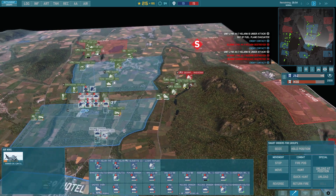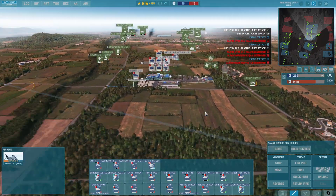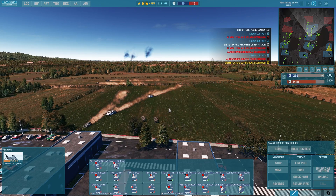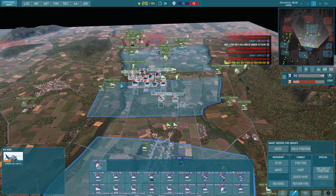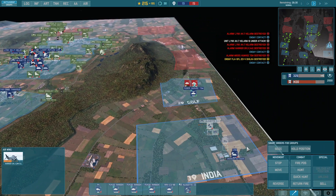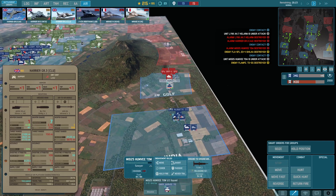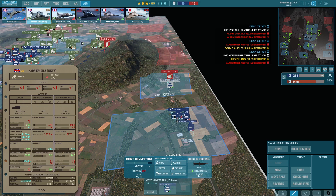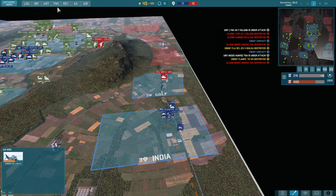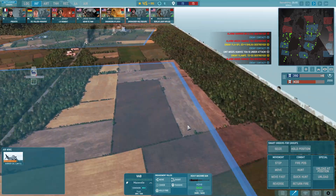I'm going to try to cut the enemy off at the source, ordering our men to assault this way. With the seize order, the guys will automatically get into vehicles to move quicker — officers make those decisions. It's a beautiful addition to the game, adding an entirely new level of gameplay. Without proper tanks it'll be hard to take out enemy tanks, so maybe additional Harriers or anti-tank infantry with Light Rifles. Polizei reserve has no anti-tank capability at all.